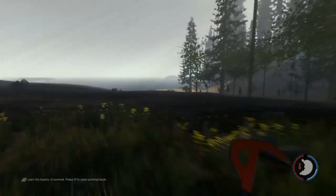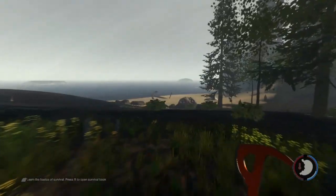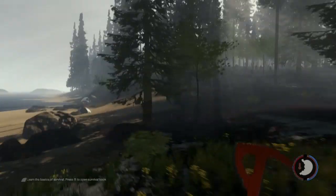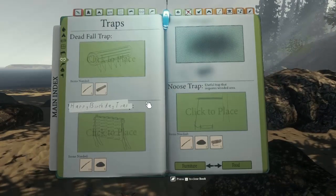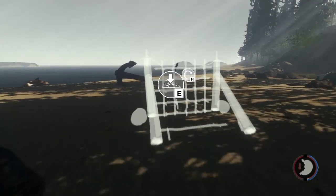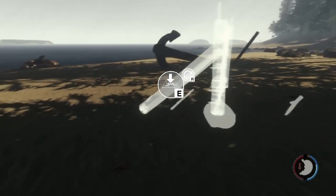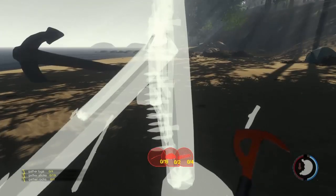We're almost there. I just want to make it to where the spear is, because we have these trees right here and a nice little open area so we can actually do this. Alright, we're here. Now let's set up our traps. We're going to make all three and then test all three of them out at the same time. Let's start by making this first one.